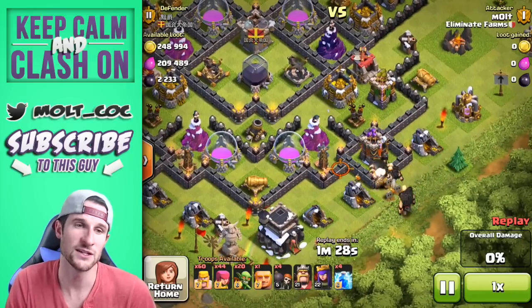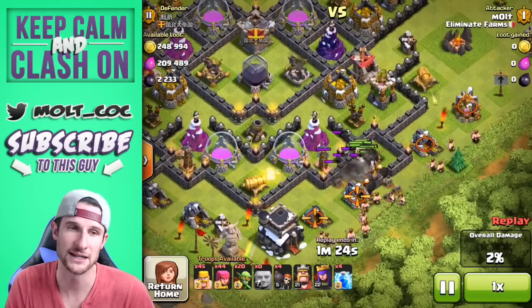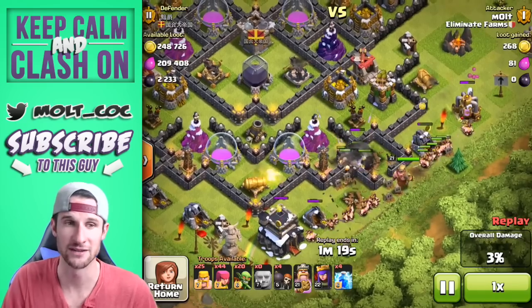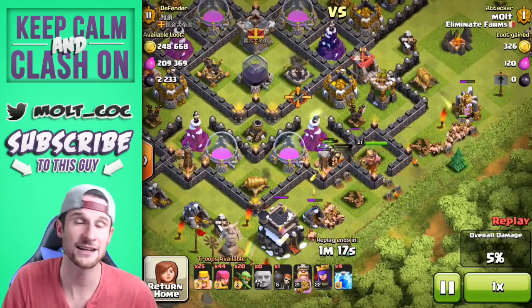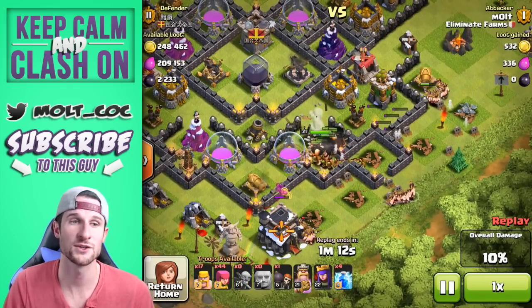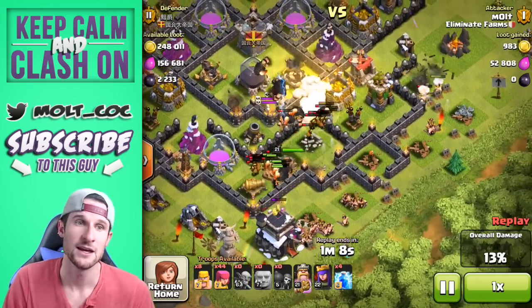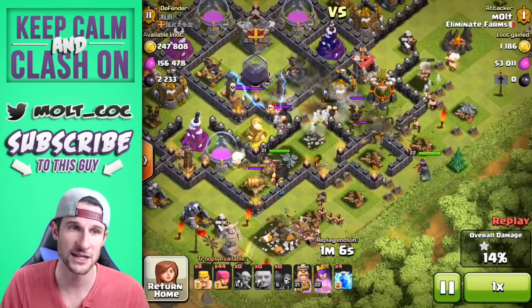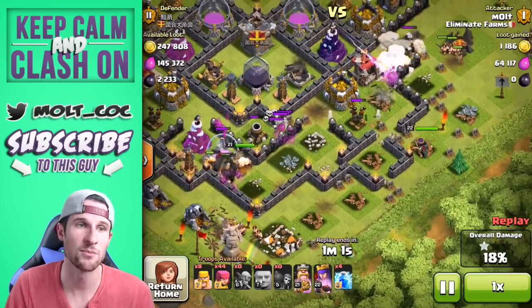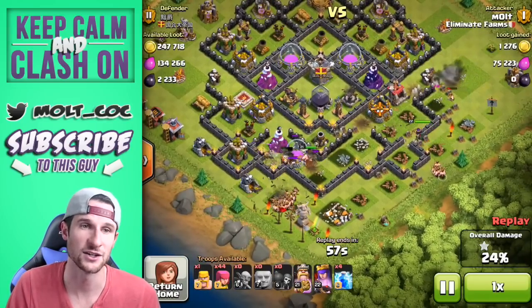It's kind of the same sort of base layout — we're going to drop off giant, wall breaker, giant, wall breaker again to get these giants up in here. These wall breakers are going to get shot by that cannon over there, which is a little annoying, but if I'd dropped a giant over there to distract it I could have avoided that. I'm not using my spells because I'm not too worried about it — if I wanted to, I could have taken out that mortar, and that's an option for you all.